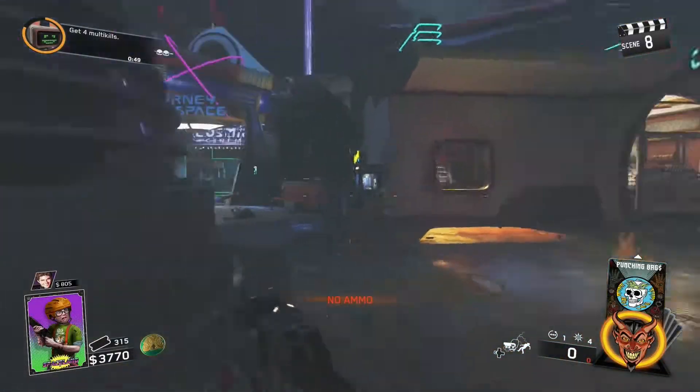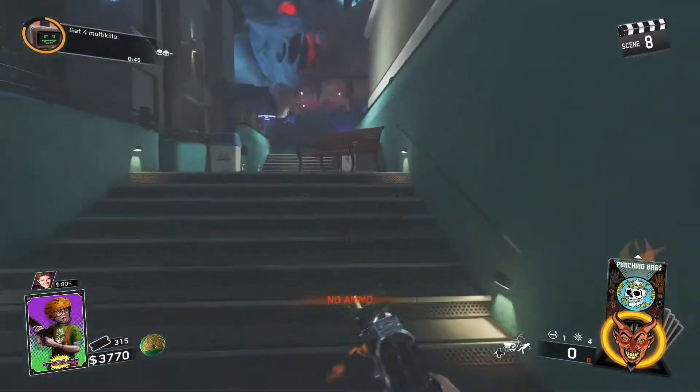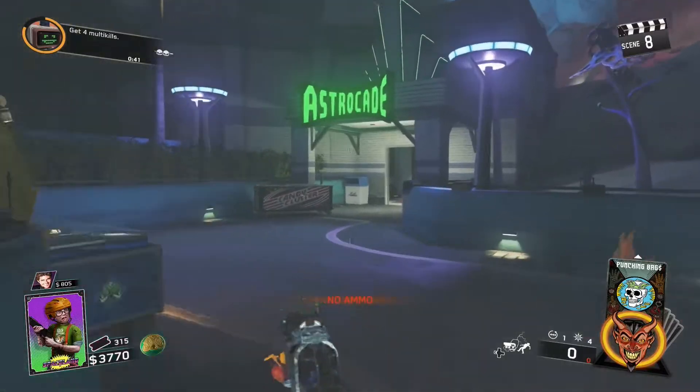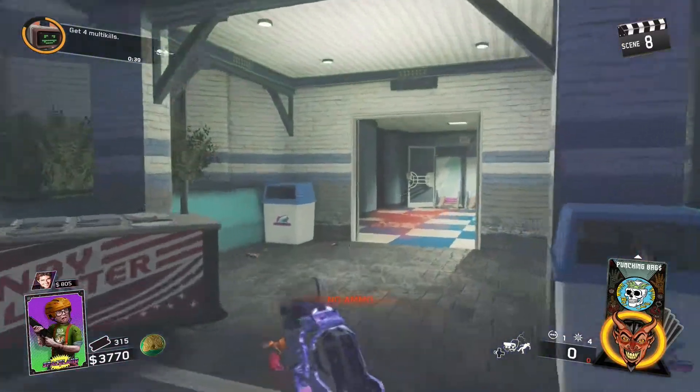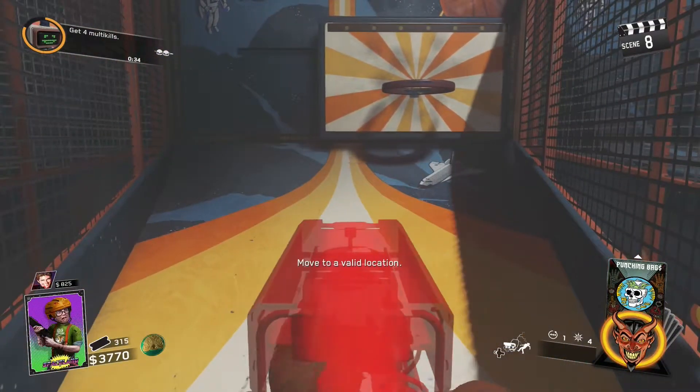Hey guys, Money here and in this video I'm going to be showing you guys the AFK Fountain Glitch that is still working on Infinite Warfare, Space Land, Zombies. I'm doing this on the Xbox One but it also works on the PS4, and all you guys need is a rewind grenade and you also need a trap.